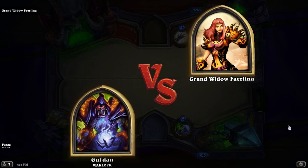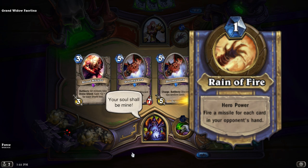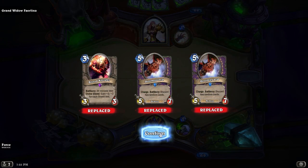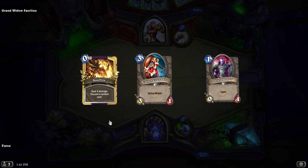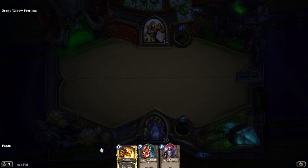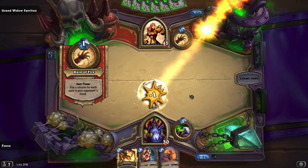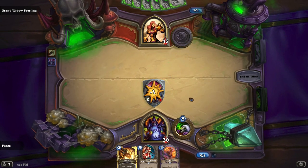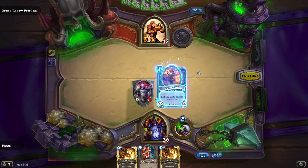The next boss is Heroic Grand Widow Faerlina. She also begins the battle with 45 health, and her Hero Power goes from a two-cost to a one-cost Rain of Fire, which fires a missile randomly at you for each card in your hand. With that Hero Power in mind, your best bet is to run a deck that has you dumping your hand constantly — any sort of rushdown or zoo deck that keeps you with few cards in hand as early as possible is pretty much going to be a guaranteed win. This is a fairly easy boss to defeat if you keep that in mind.